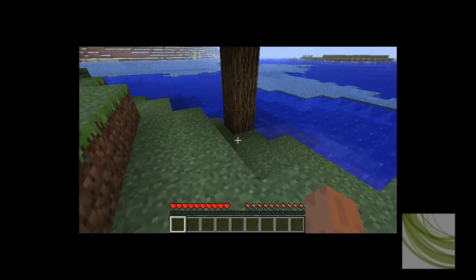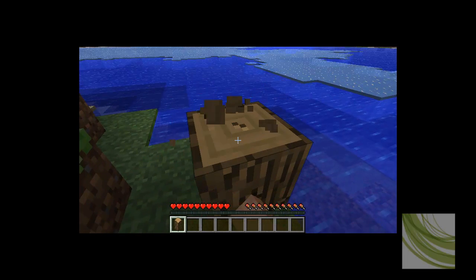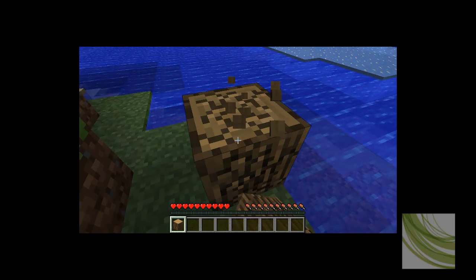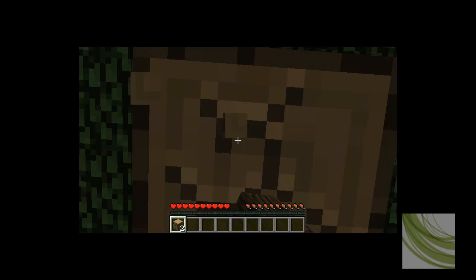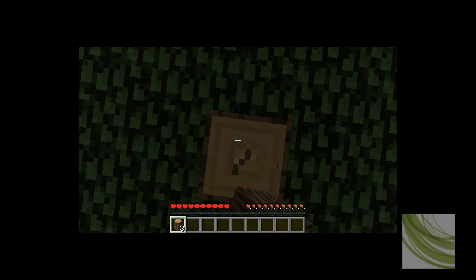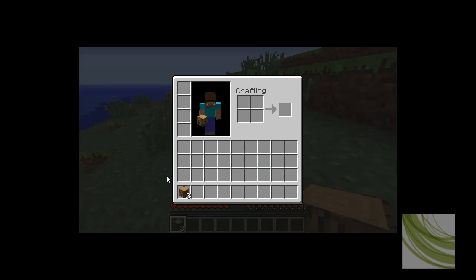First of all you need to go get some wood. Let's get the whole tree quickly. Let's get this wood. If you drag it in here you'll be able to make wooden planks. Then you'll be able to make a crafting table. You might want to make a couple of those.